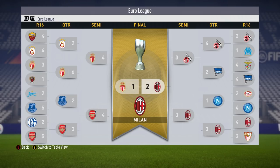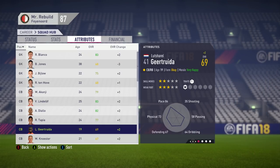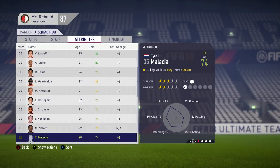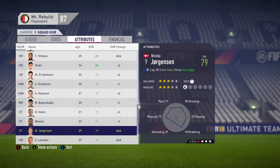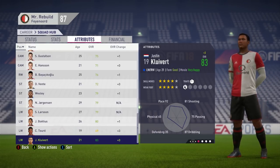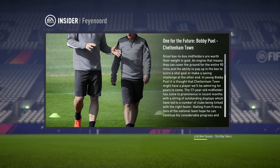AC Milan took down AS Monaco in the Europa League final. Here's a quick look at our squad report at the end of the third season — the team is developing quite nicely. I'm very happy with the three-at-the-back formation because we have an absolute array of centre-back talent. Our midfield is strong and our wingers are getting stronger. Probably going to look to bring in a striker next season. That brings our third season in charge of Feyenoord to a close — definitely improvement, and a rebuild I'm enjoying so far.